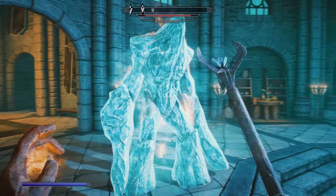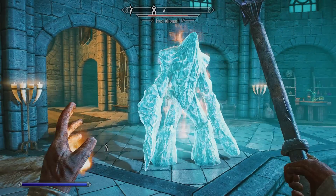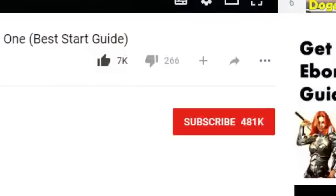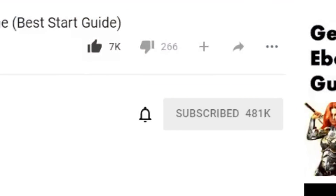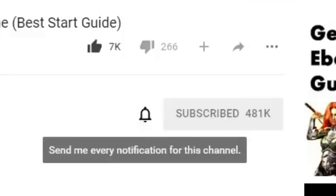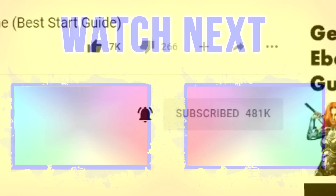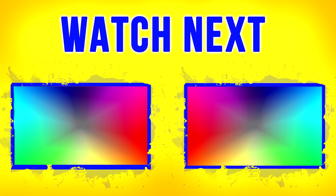Depending on whether you're going for an ice or fire mage build, I'd suggest watching my guide on how to do 3000 damage with your spells - I'll leave a link to that in the description below so you can take this build further. My channel is pretty much based on Skyrim, so if you want more guides make sure you smash that subscribe button and hit the little bell icon. You can also follow me on Facebook and Twitter for behind the scenes photos - links are in the description. Thanks very much for watching, and I'll see you in the next Skyrim video guide. Have a fantastic day, goodbye!